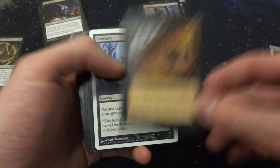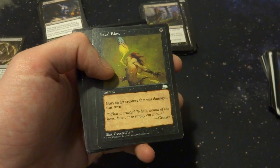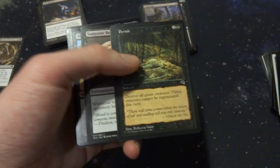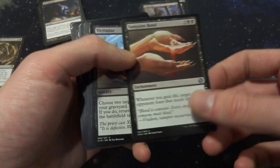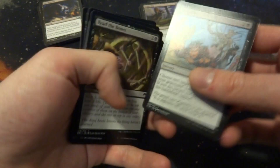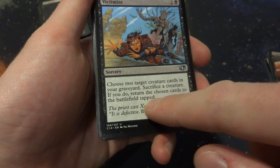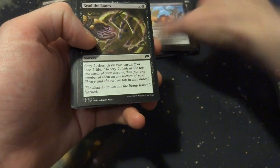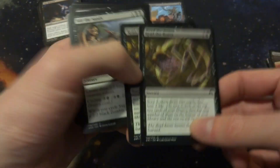Clutch of Undead, Diabolic Edict: target player sacrifices a creature — not bad. Another Zombify. Cruel Edict — like Diabolic Edict. Fatal Blow: destroy target creature that was damaged this turn for 1 black mana — Tragic Slip is better. Sanguine Blood: 3 and 2 black, whenever you gain life target opponent loses that much life — great card if you're doing a life gain deck. Victimize: 2 and a black — choose 2 target creature cards from your graveyard, sacrifice a creature, if you do return those chosen cards to the battlefield tapped. Possibly great. Read the Bones: Scry 2, draw 2 cards, lose 2 life — some card draw but probably not.